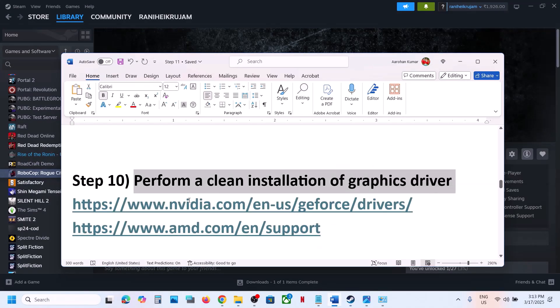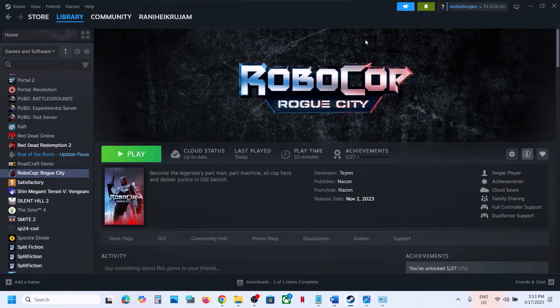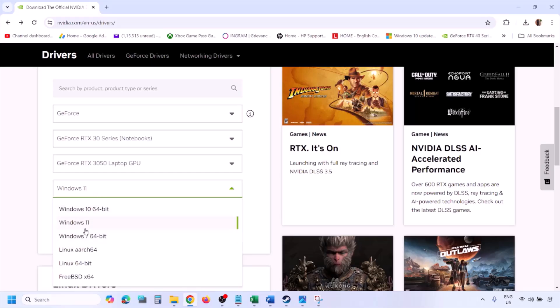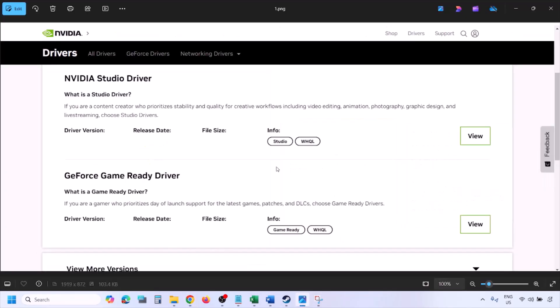If you have an Nvidia card, go to the Nvidia website. If you have an AMD card, go to the AMD website. On the Nvidia website, select your graphics card from the list and select the correct operating system — Windows 11 or Windows 10. Click Find and you will see the latest GeForce Game Ready Driver page.